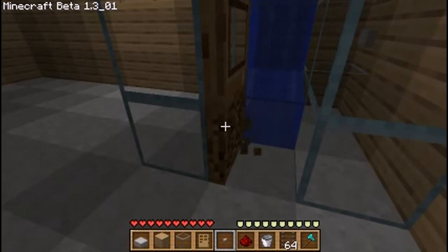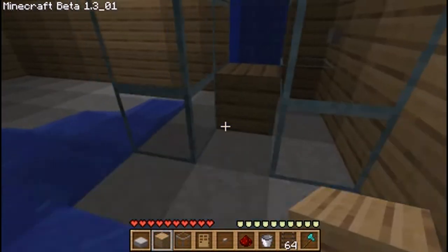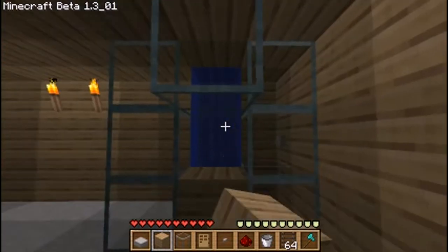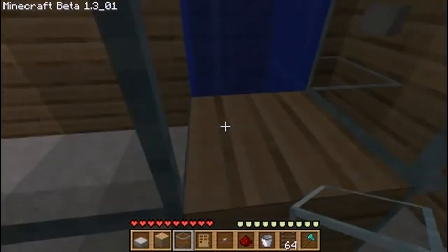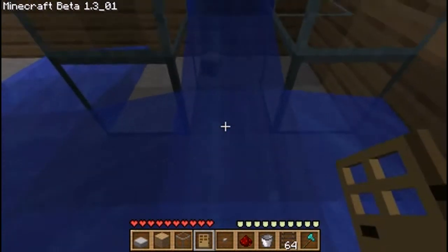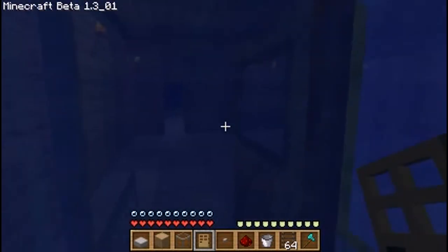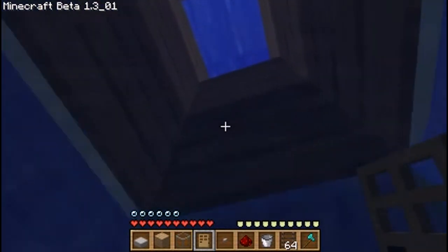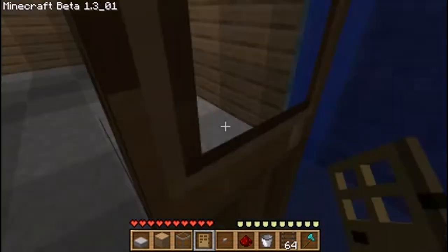Actually, take this door out — it's too long. Just get rid of these glass blocks and put a door in where that block is. And that's how you make it an easier shower. You can float up in your shower — just kidding. All right, so that's the shower part — pretty nice and pretty easy to build.